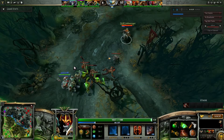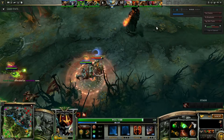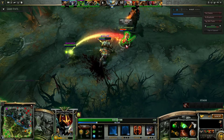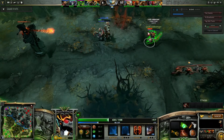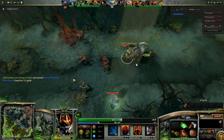He comes in, gets the stun off, he's under tower again because I've pulled back. So once again he's going to take a bunch of damage from the tower. Like an idiot — what is he doing? I turn around. Dead. Dead.